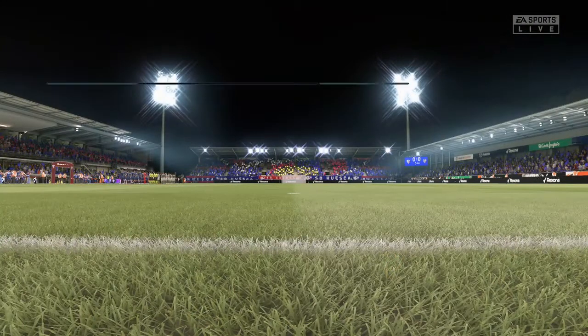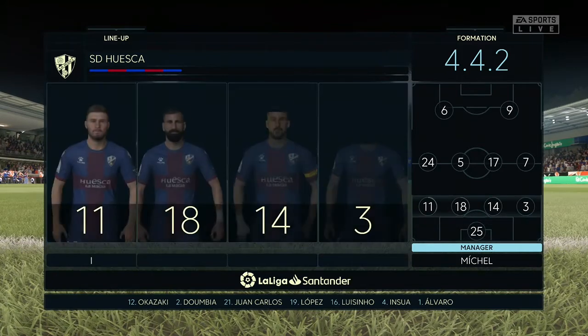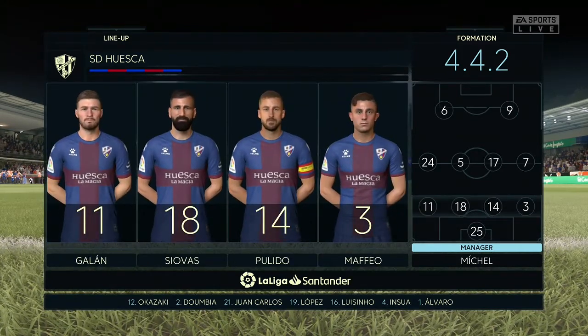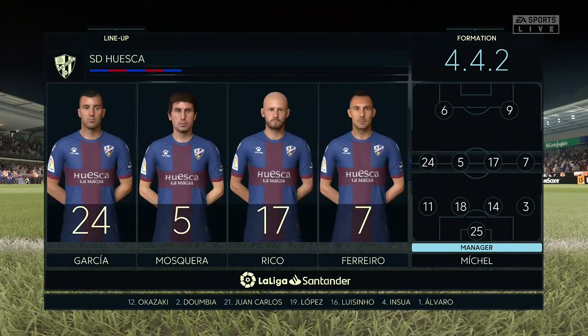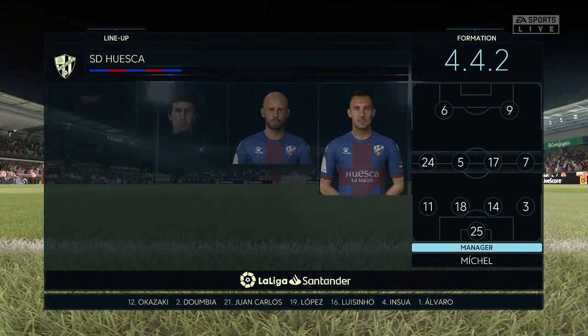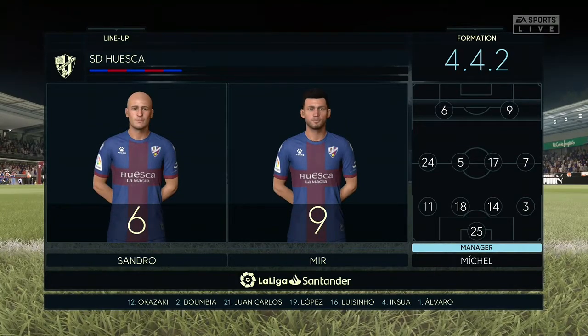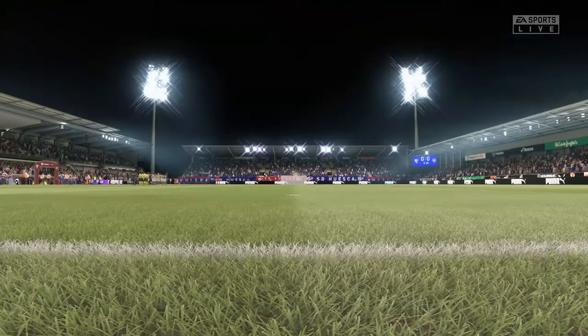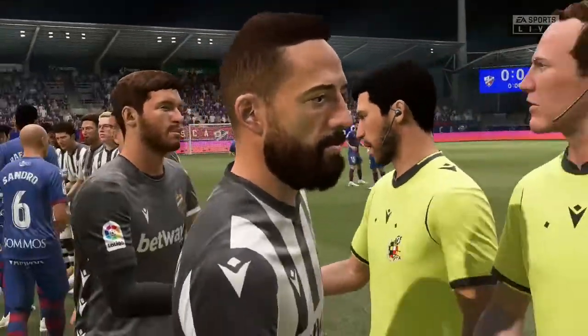And so the initial 11 for Huesca — a standard 4-4-2, a formation you know well from your playing days, Lee. Yeah, I like this formation, Derek. It's very important that when they haven't got the ball, they all stick together. Very solid look about it. When they don't have the ball, very important that they stay close together in midfield. The back four will link across the width of the pitch, but they've got to help the forwards. The two up front need width.